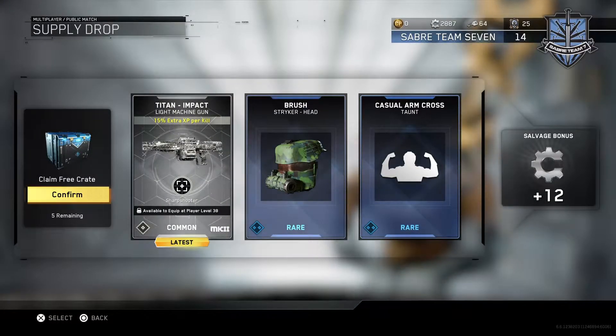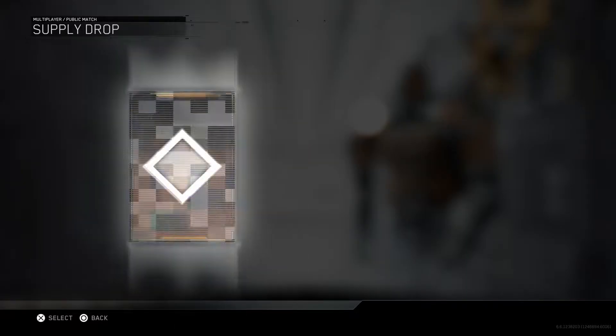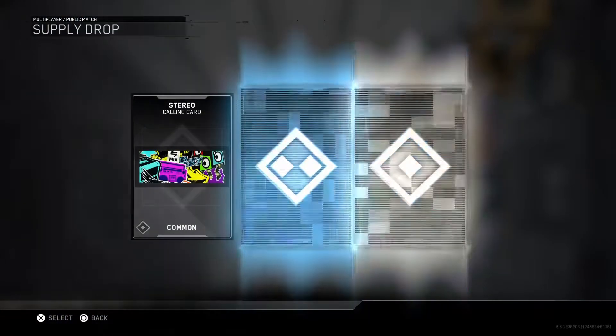Got two rares — striker, I don't use him much, and the casual armor class. I will use that taunt. What is this? Titan impact light machine gun. I like the MK2 guns — those 15% extra XP per kill. I think that's pretty cool.